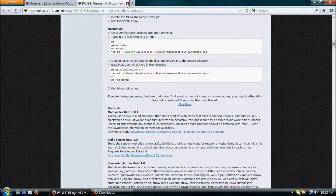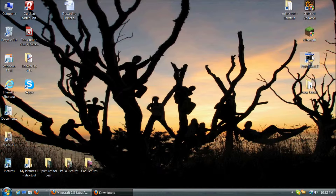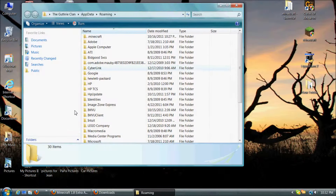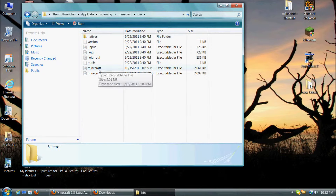Now you have finished downloading stuff. You can X off those pages and minimize the internet. Now you hit the Windows key and the R key at the same time and then the Run dialog will pop up. You type in %appdata% and click OK. Then you go into the .minecraft folder, then bin, and then Minecraft.jar.